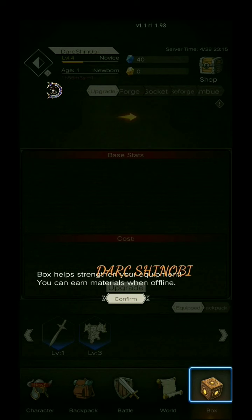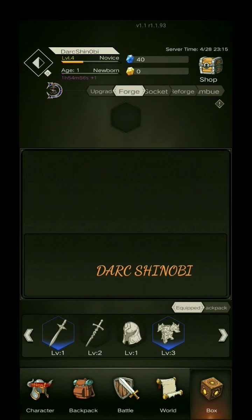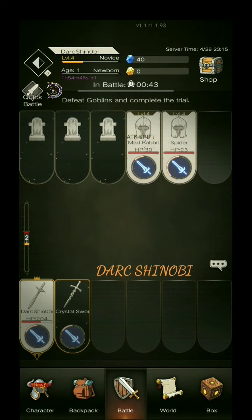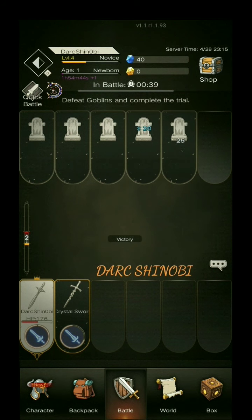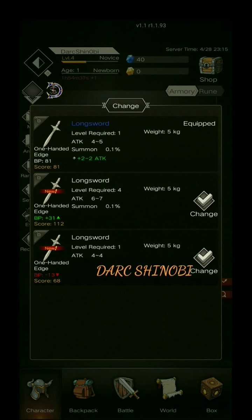This box helps you strengthen your equipment. You can earn materials when offline. This is where you'll do your crafting, your forging, putting gems in your sockets, etc. Looks like we got some new weapons. That BP there with the green arrow going up — that is your battle power. It's kind of like an overall; it gives you a general idea how strong your overall gear is. But that doesn't always mean that the thing you're going to equip is better, depending on what your future build is going to look like. There are plenty of times where I kept level 19 gear even though I'm level 25, because it had better stats.